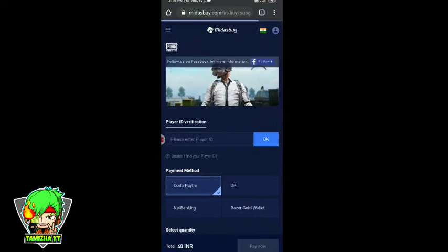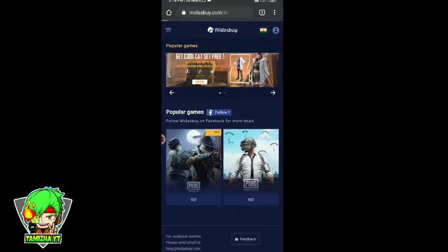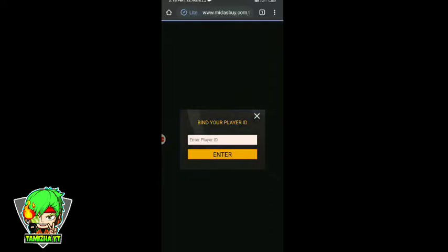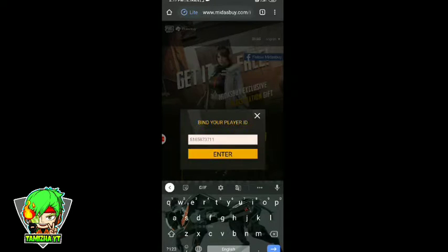Now if you have the outfit, you can add it. Click on the first one to sign in. If you have a player ID, you can copy and paste it in your profile.